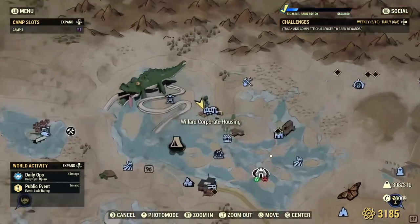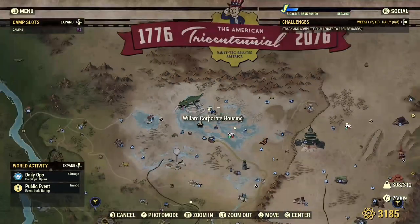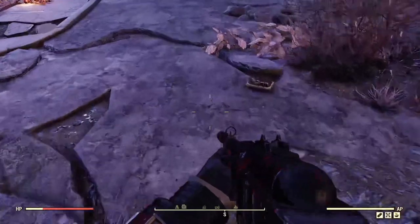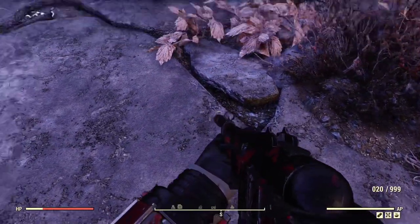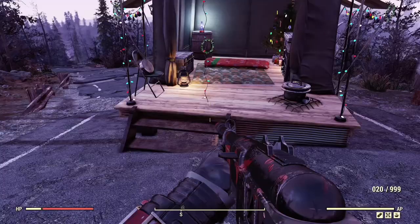The second best location is Willard Corporate Housing. This is one of the better places to find the devices, and I usually find it right when I spawn. Look right down here on the road and it usually spawns right there, kind of by that little trailer house.